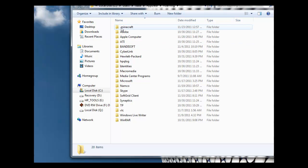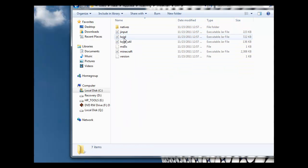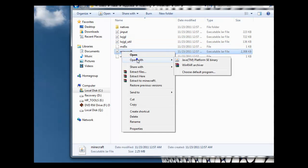Click on the folder that says .minecraft, click on Bin, right-click Minecraft, and click Open with WinRAR Archiver.